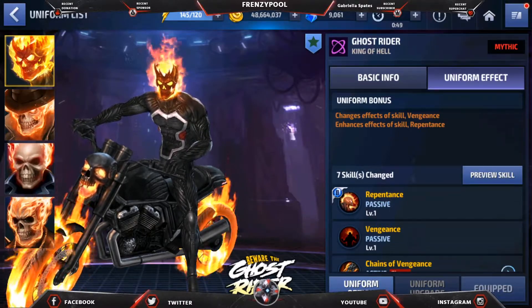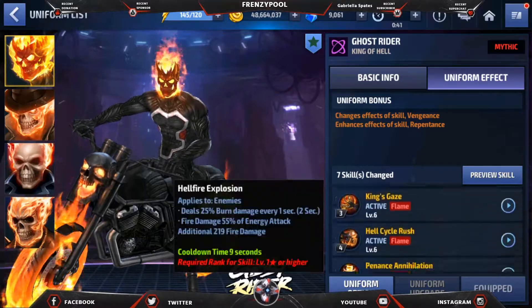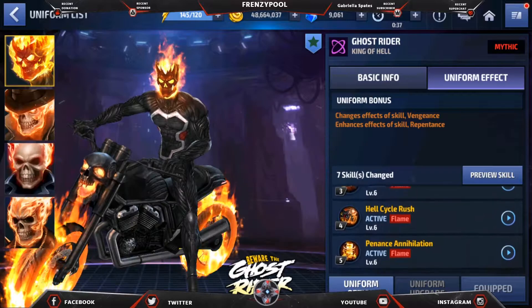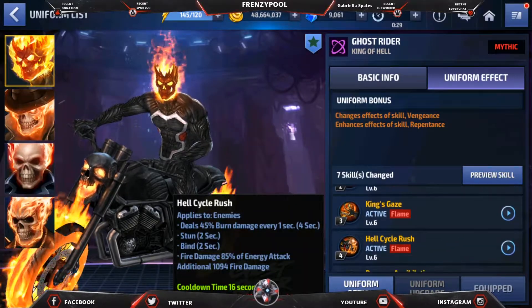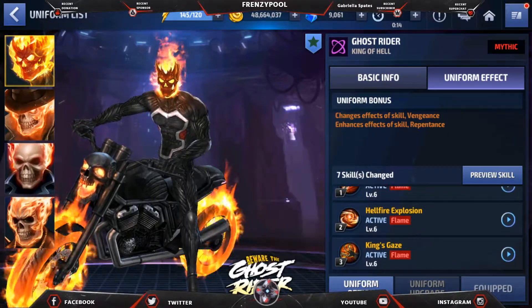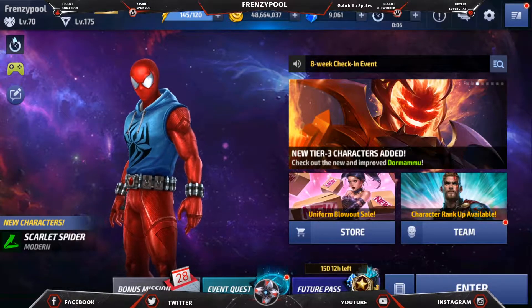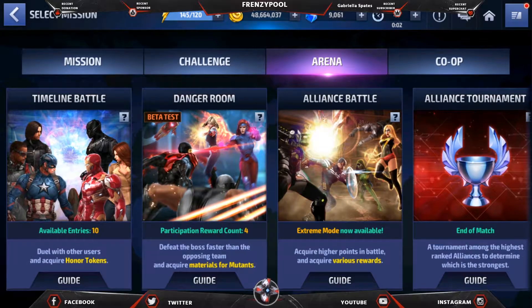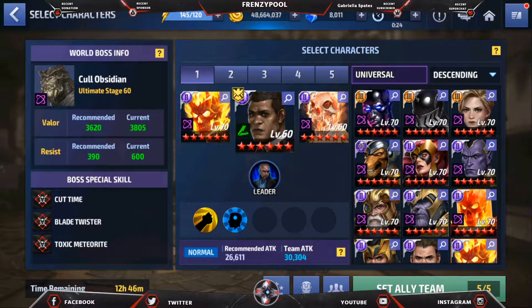This uniform is a complete rework for Ghost Rider because he was totally useless in the base game — it was pointless to use him in any game mode. With this uniform, we can do a bit of damage. For the main skill rotation, I start with the fifth skill, then go into the fourth skill which is burn damage, then the third skill which has a single proc of 250% damage on one attack and removes buffs. If you have a proc obelisk, you're getting a double proc from that fifth skill as well.